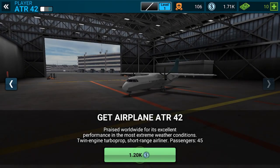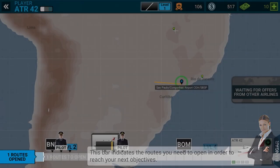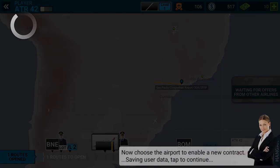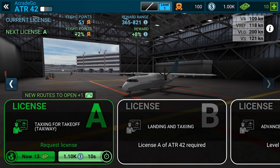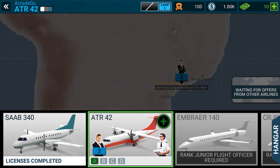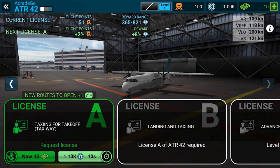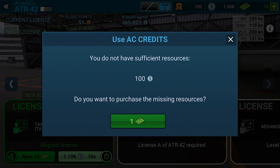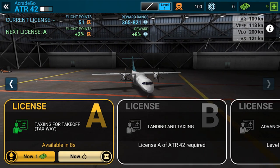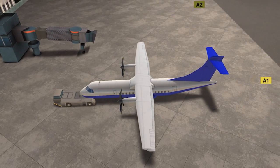We get a new plane and we have the money for it, but we have to take the license first. We earned some money from that last flight. A License A for ATR is required before flying that route, so I can only fly the first plane I have. I don't have sufficient resources — I guess we have to use one Airline Commander currency.